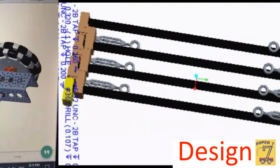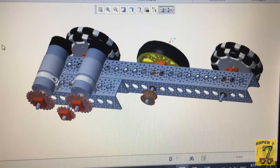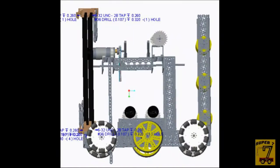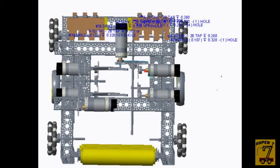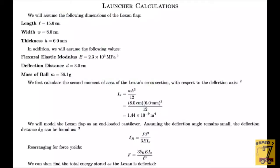Our robot is completely modular. This allows us to make repairs quickly, and when we need to tweak one module, we don't need to take out any other module. Anytime we need custom pieces, we can design it in CAD. We use PTC Creo to make blueprints of the robot before we build it and make custom parts.